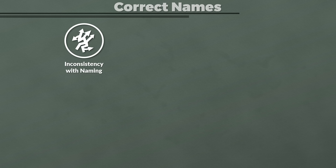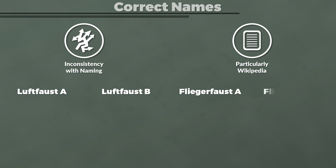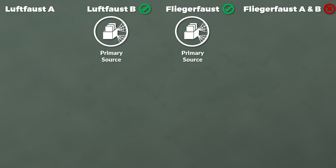Before we continue, we need to make sure we get the names correct, since looking at the available information there seems to be quite some inconsistency, particularly on Wikipedia. Generally the following names appear: Luftfaust A, Luftfaust B, Fliegerfaust A, Fliegerfaust B, and of course Luftfaust and Fliegerfaust. Based on my access to primary sources and leading literature on the topic, the names Luftfaust B and Fliegerfaust are very likely correct, whereas I have not seen any evidence for Fliegerfaust A and B. A secondary source notes that on 4th February 1945 the Luftfaust B was officially renamed into Fliegerfaust. As such, in this video Luftfaust B and Fliegerfaust are used interchangeably.